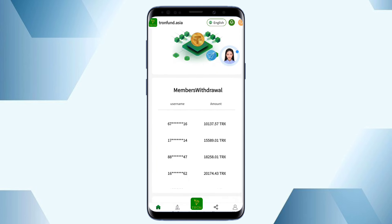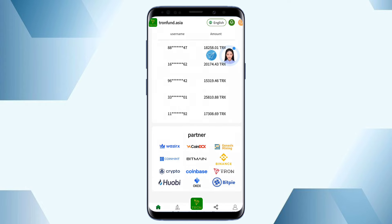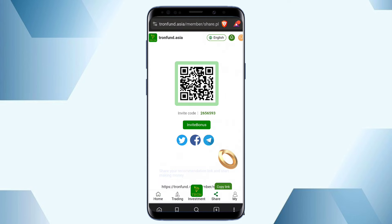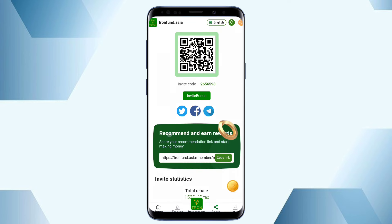In the about us section and member list, you can see all members are withdrawing high amounts of profit from this platform. You can easily make high profit and withdraw from this platform. In the partner section, all popular crypto brands are available as partners, so you can trust this platform. There is also a share option showing your invitation code, invitation link, and QR code.